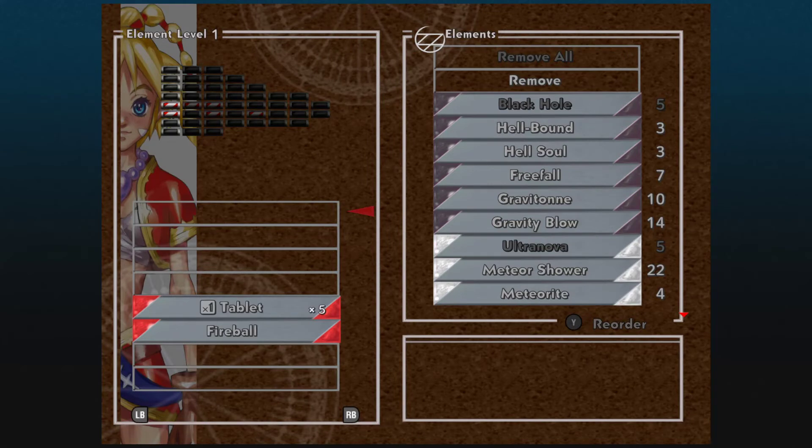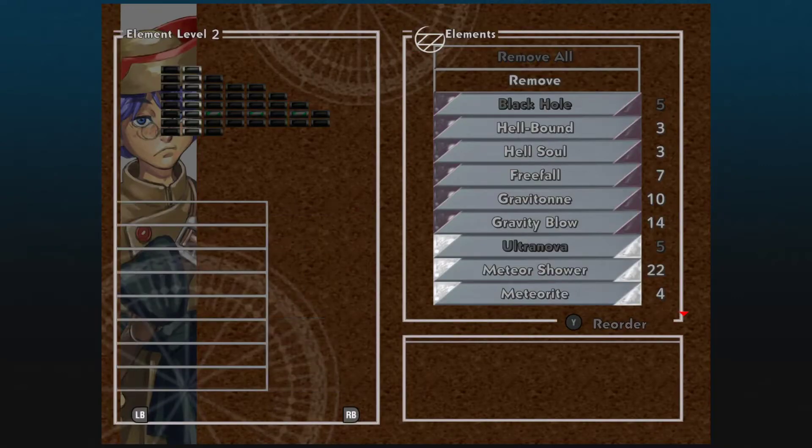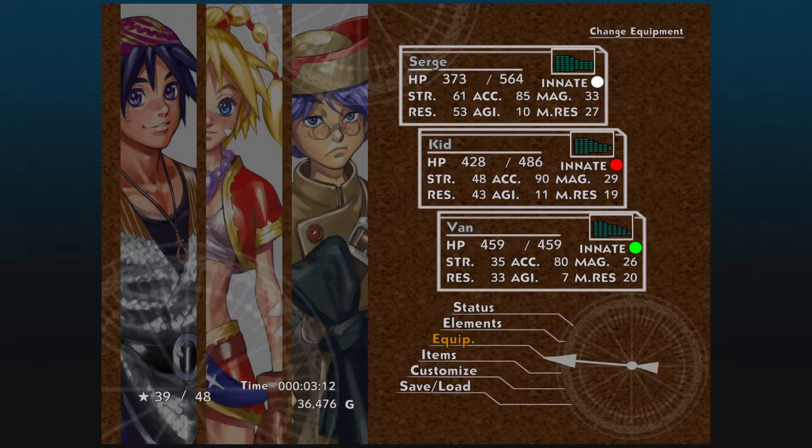No level seven techs. Looking at Kid, I never even used her previously, but there's an achievement for using her level seven tech Hot Shot, so I will be showing that off before the end of this series. All level seven techs that are not learned automatically — like Van's — are going to be removed. I did go back to his house in another world where he's broke and tried to deposit money in his piggy bank, but he wasn't in my party at the time and I wasn't able to do it. You might need him in the party to do it.